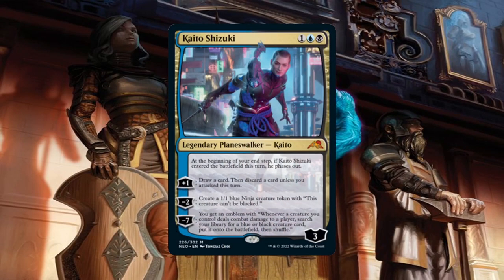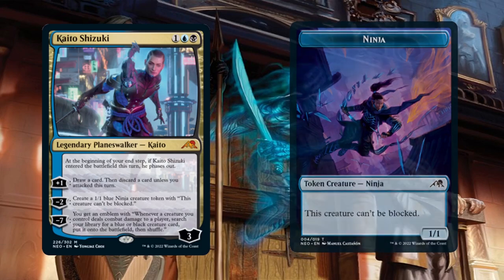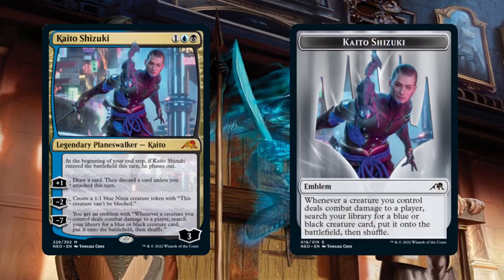Kaito Shizuki is included for the same reason. His minus 2 creates an unblockable 1/1 ninja token that we can also use to ninjutsu in a fatty. We do lose the token, but that's fine. Kaito's other abilities are great as well — his plus 1 draws us a card, but we have to discard a card unless we attack that turn, which is usually always going to be the case. Even his ultimate is busted in this deck. If we manage to get his emblem, then every time one of our creatures deals combat damage to an opponent, we get to look through our library for a black or blue creature card and cheat it directly onto the battlefield. Kaito also protects himself the first time — he phases out at the end of the turn when he first entered.